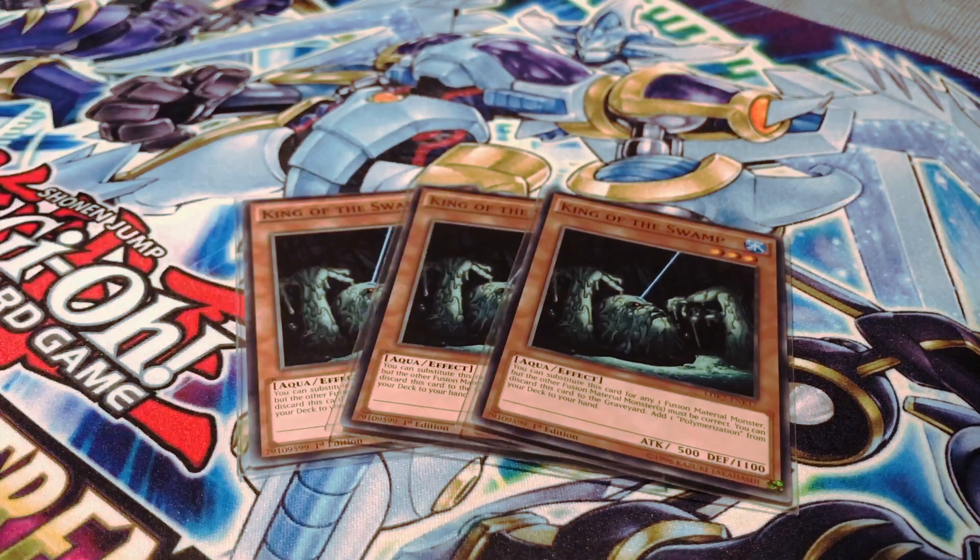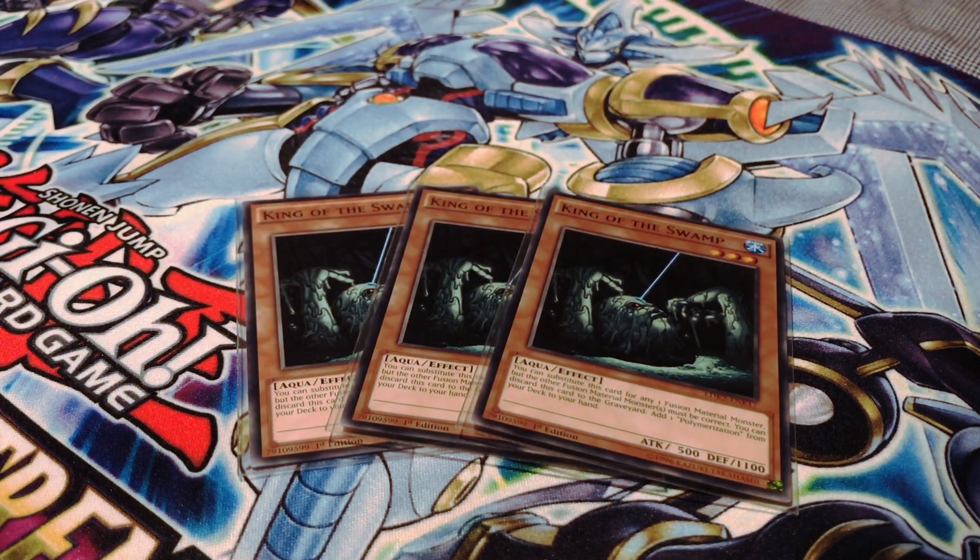For the last set of monsters, I am running three copies of King of the Swamp. When Fright for Patchwork comes out, I will be immediately taking this card out of the deck, since Fright for Patchwork is searchable with the effect of Edge of Chain and can fulfil this card's purpose a lot more efficiently. However, as of right now, King of the Swamp is probably the best card for searching Polymerization within the Fluffle archetype, so I definitely recommend running it at three.